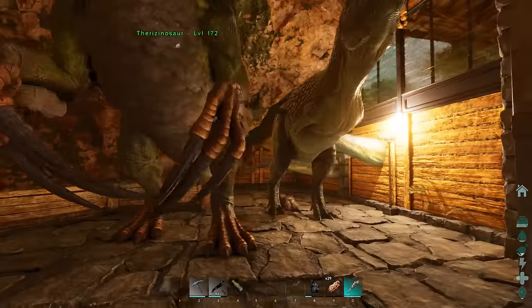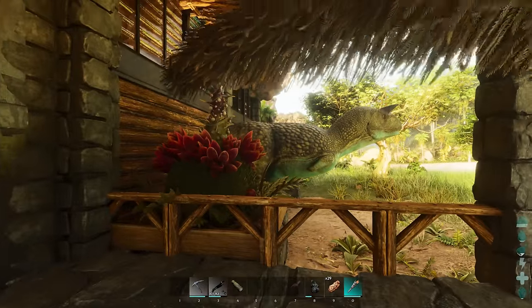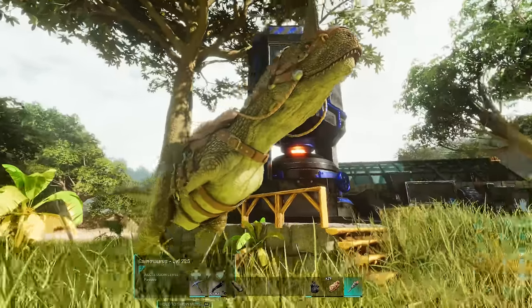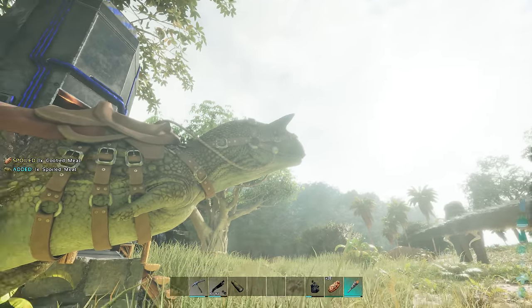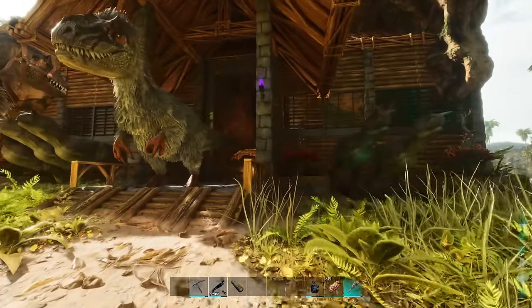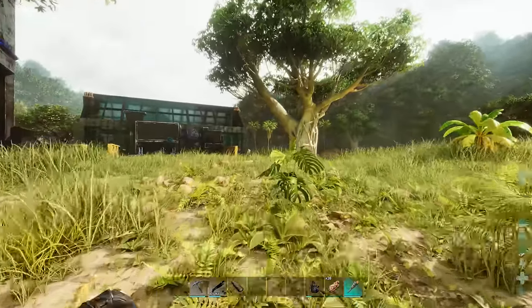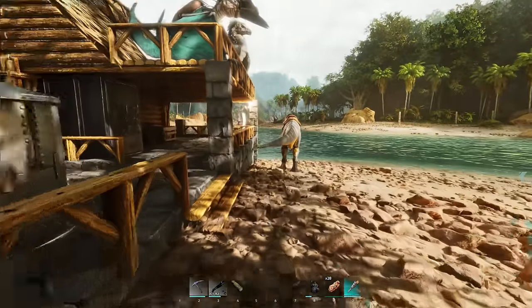We've got six Carnos ready — technically seven. I like keeping one around base for harvesting and cleaning stuff out. We do need to make some saddles and get that sorted out. Normally all this stuff for the boss fight I do off camera, but today we're doing it on camera. Let's put our oil into the preserving bins over here and check on those. We've got some kibble we're making up here soon. We're good on spark powder, and raw meat is fine too. Let's grab this out and throw it into the refrigerator for safekeeping.